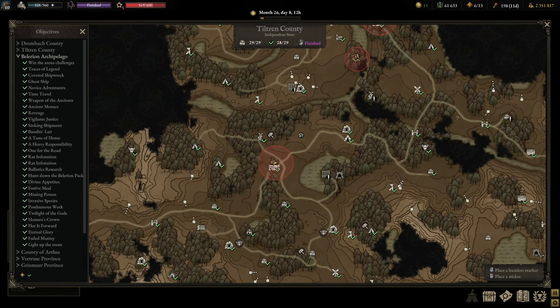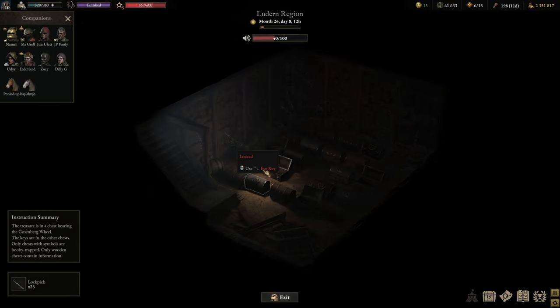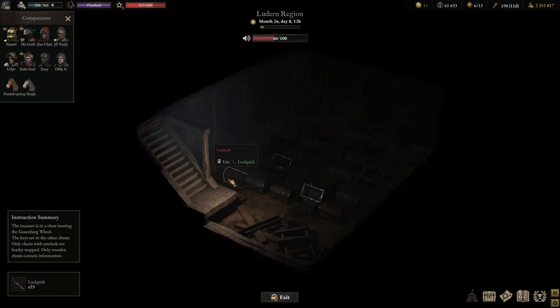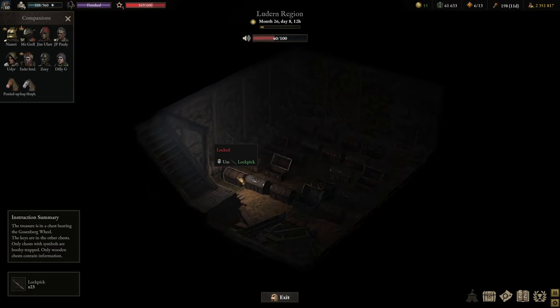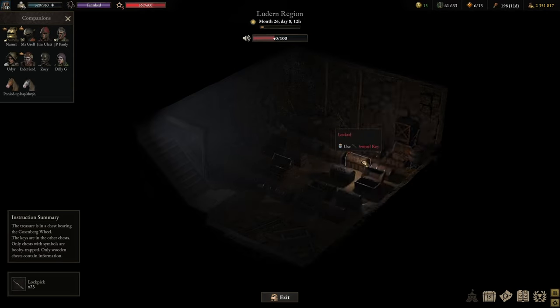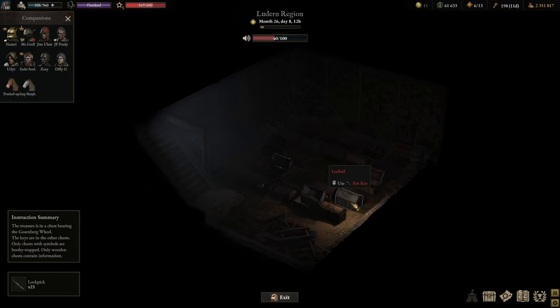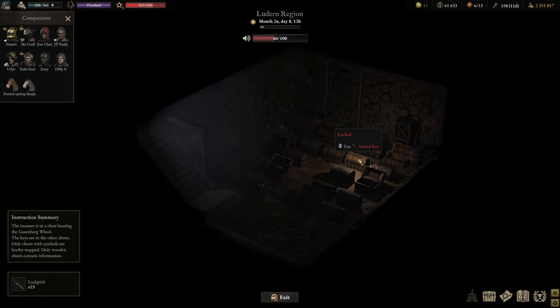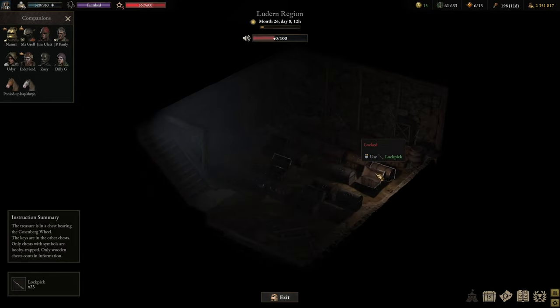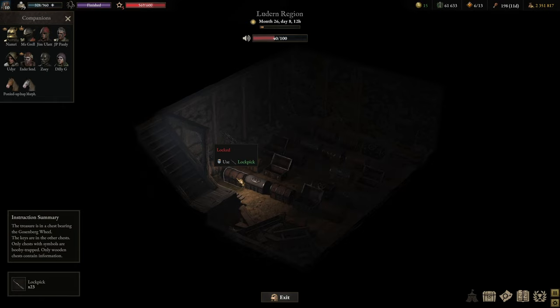Each key comes with a message about where the next location is. Each location is a vault you need to rob. After robbing the vault, you go to the next informant — typically in the same area — for a new key. Rinse and repeat five times. Let me tell you how the vaults look: you'll need someone who is a great lockpicker with lots of lockpicks. There are four types of chests — normal chests, chests with a wheel, chests with a sword, and chests with an eye.